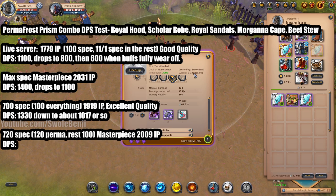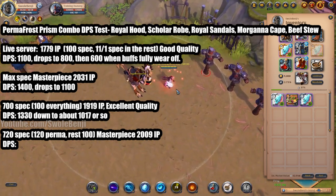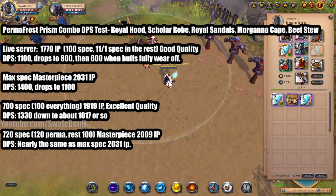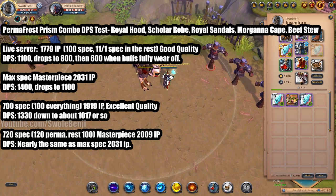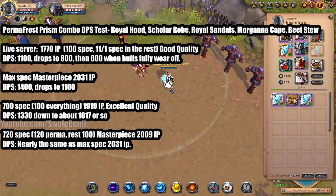Now with the masterpiece back on and 120 spec in permafrost plus 100 spec in the rest — a serious all-in investment if this is your main weapon without completely breaking the bank. After six stacks the footage shows it's almost the same as having 2031 item power. From 2009 to 2031 IP is not a huge difference, and 2009 to 1919 IP gains you maybe 70 more DPS per second — probably not worth 50 million combat fame credits.